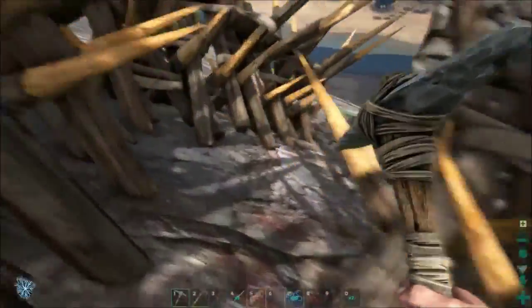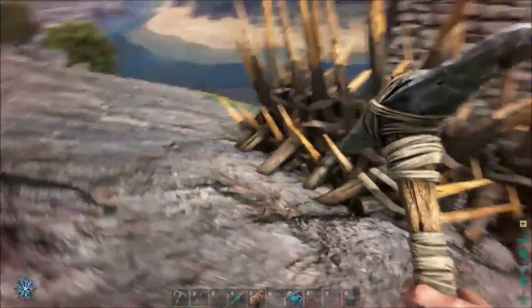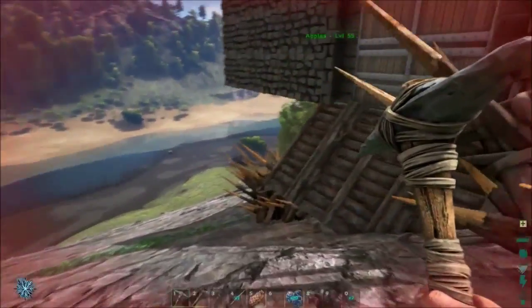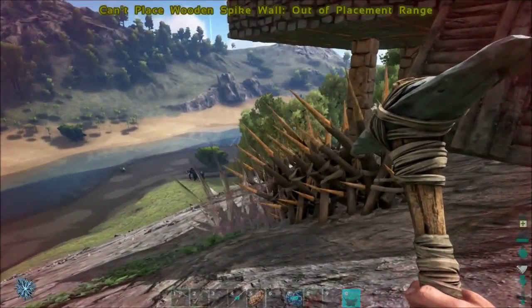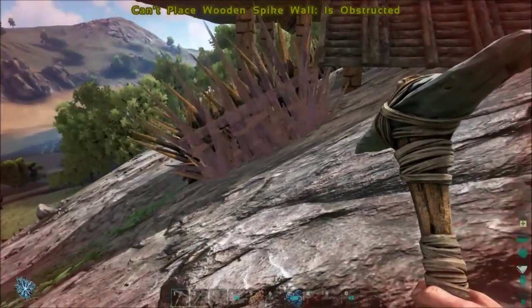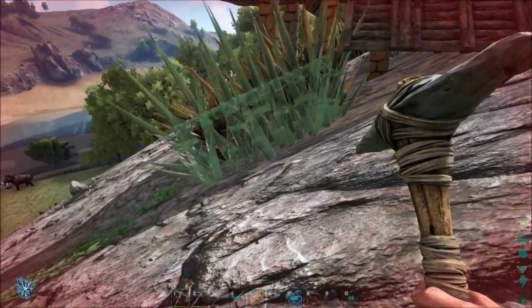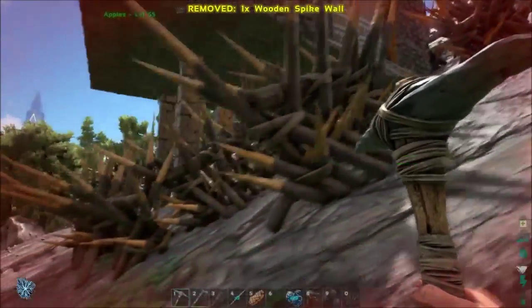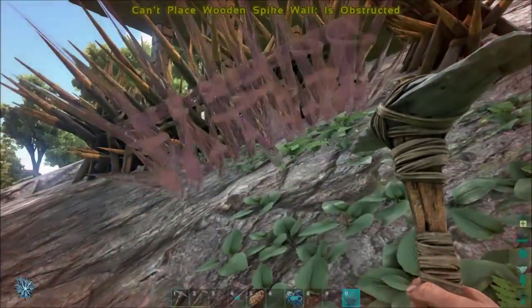Testing that out — don't squeeze in there, doesn't work. So I've got two more. I think I'll go ahead and drop one further away from the outpost and start that second layer.